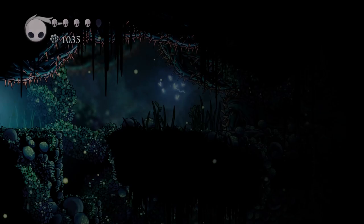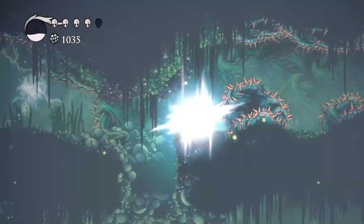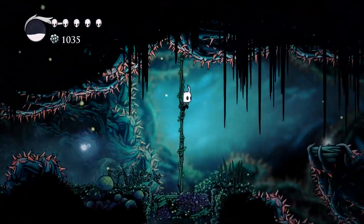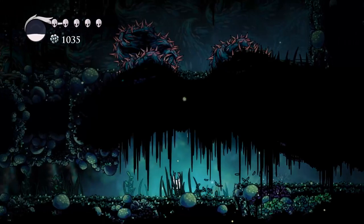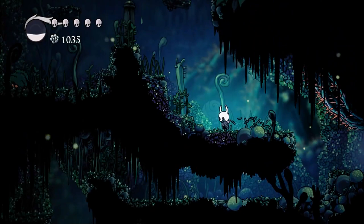There is one thing I'm going to explore now that I have the cloak. These little thunderbugs will only hurt you when they zap, and this is just an area to test your dash capabilities. Clearly I'm not very good at dashing right now. As a reward, we get the Thorns of Agony. When equipped, the Thorns of Agony will burst out of you every time you take damage — so if you're in close combat and you take damage, they will also get hit.